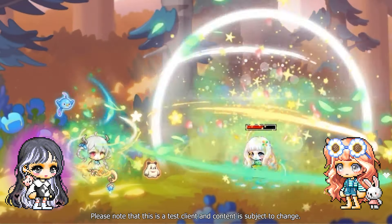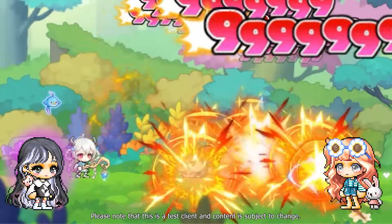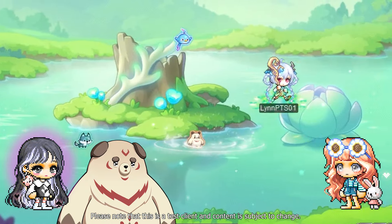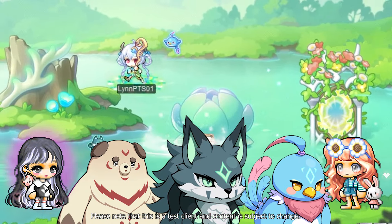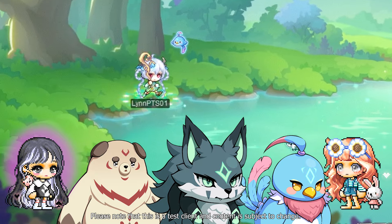Lynn is a magician who uses the power of the forest to use healing skills and summon spirit guides to help her defeat her enemies. Her trusty spirit guides Pan, Penny, and Payon provide her with damage buffs and each have unique abilities to help Lynn defeat her enemies.